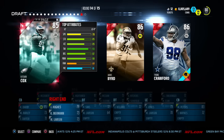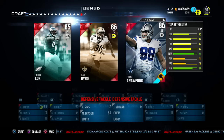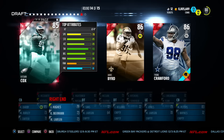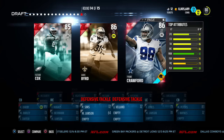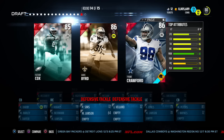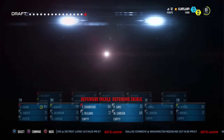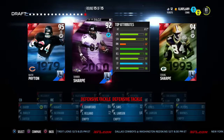Another elite defensive round — I gotta take Fletcher Cox. We already got two safeties so we could use a defensive tackle. He has 82 speed and 86 block shed, but looking at Tyrone Crawford, he's comparable — a little bit faster with a similar block shed and 92 power move versus Fletcher Cox's 88. So I'm gonna scoop up Tyrone Crawford and see how he plays.